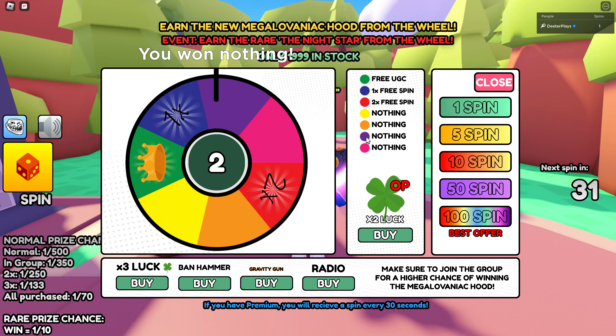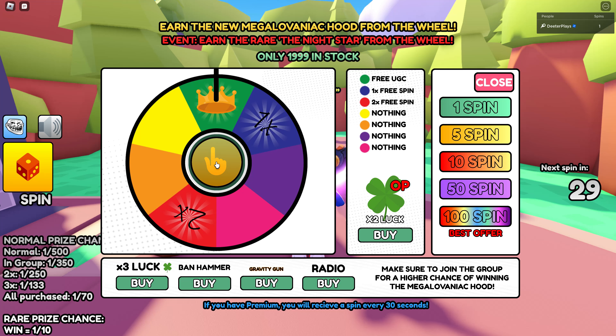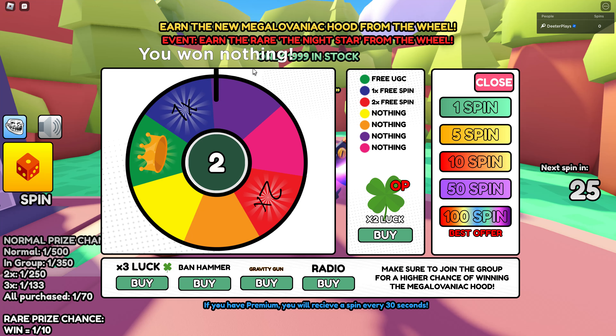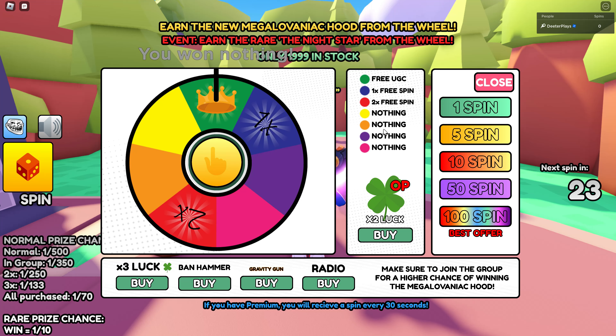You can see right here I am spinning — most of these colors are nothing. Sometimes you get a two-times spin or free extra spins, but basically just sitting in the server you can see on the right side it's 20 seconds until my next spin.